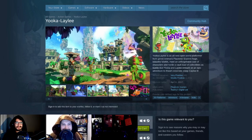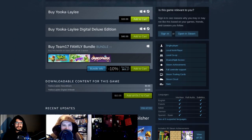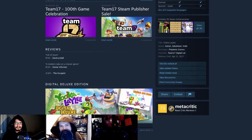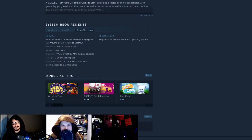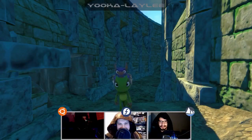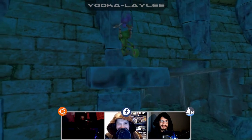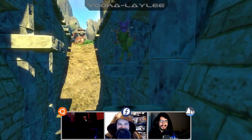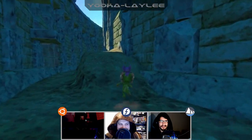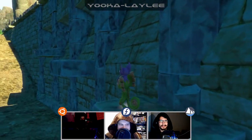This week we're taking a look at Yooka-Laylee from Playtonic Games. It was Kickstarted many moons ago and you can pick it up for about 40 US dollars. Yooka-Laylee is an all-new open world platformer from genre veterans Playtonic — explore beautiful worlds, meet an unforgettable cast of characters, and hoard a vault-load of collectibles as buddy duo Yooka and Laylee embark on an epic adventure to thwart corporate creep Capital B.